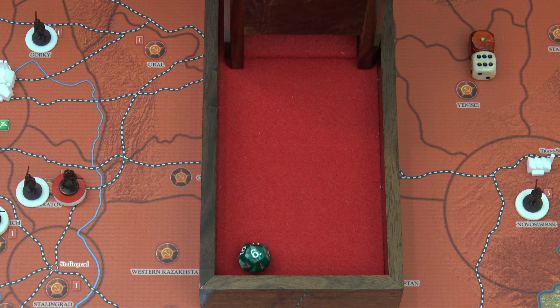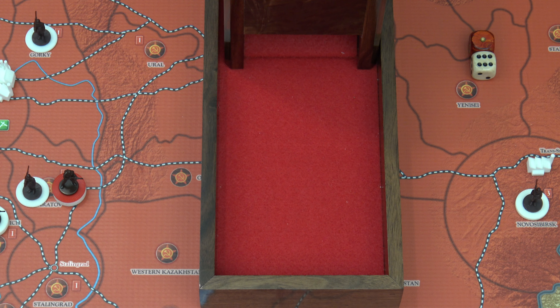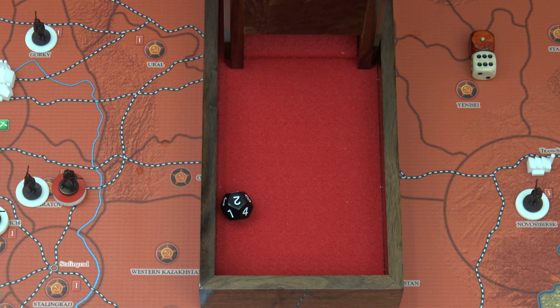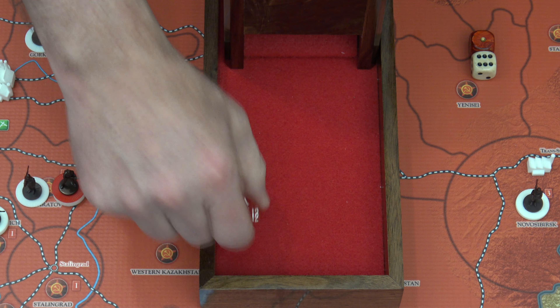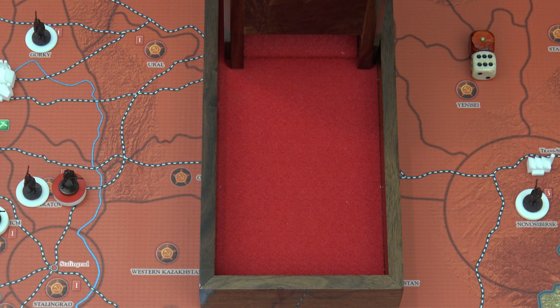I will need some luck for Transcaucasia and Maharashtra. Let's do Maharashtra first. I have two Gurkhas facing the river penalty on round one, so two at one — miss. The cavalry at three, no river penalty — hit. I only need one hit there, it's just a militia. The militia is one at two — miss. So I've been super lucky so far; I would have expected one hit from those rolls.